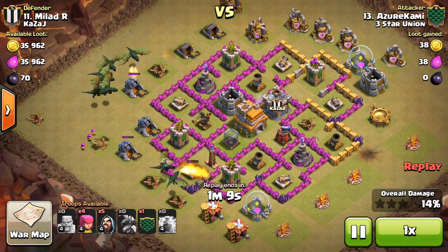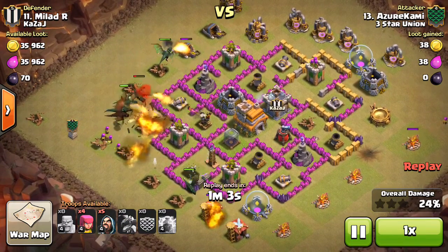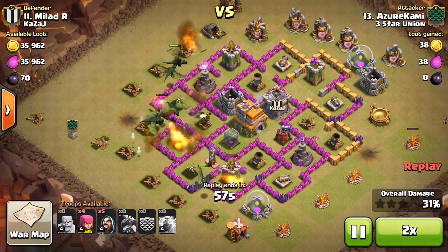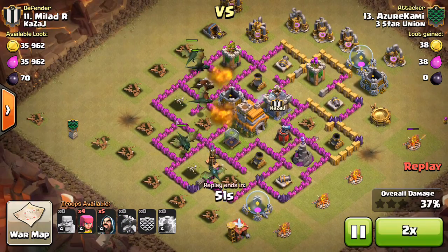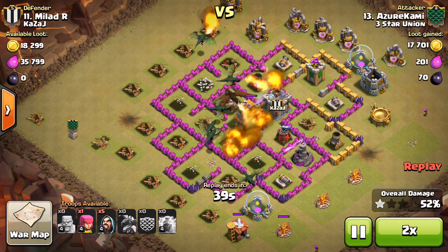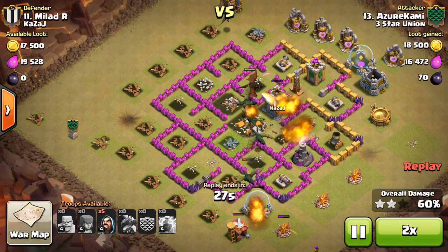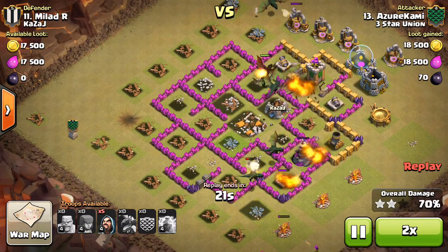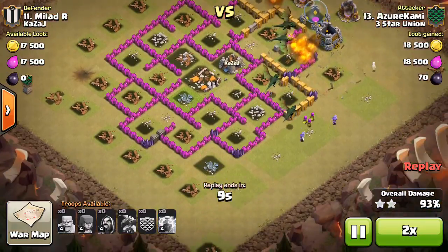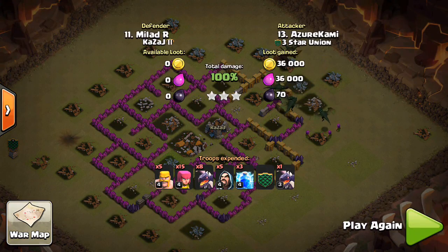He creates a funnel with two dragons — textbook stuff — then drops the rest of his dragons and they path right into the air defense, taking it out quickly. He also has a level three dragon in the CC. At Town Hall seven there's no real threat besides the air defenses and CC troops, so if you can deal with them it's a very easy three-star. The archer towers and Teslas don't do much damage to dragons. He drops a few wizards for cleanup and takes the base out really quickly. Nice job — good attack.